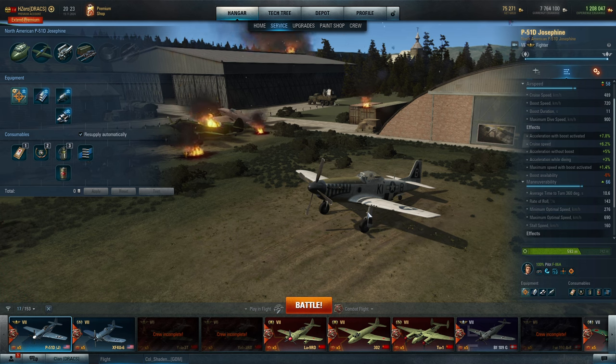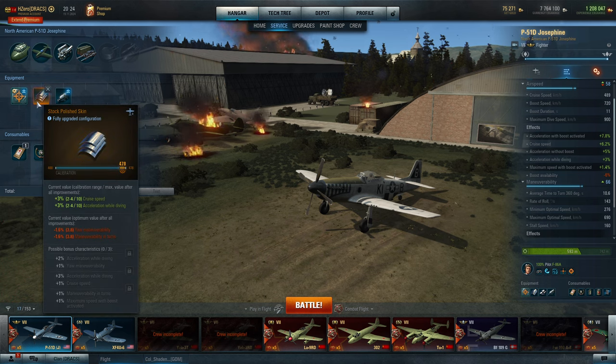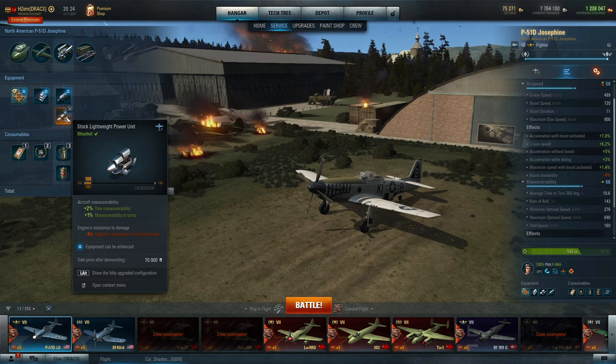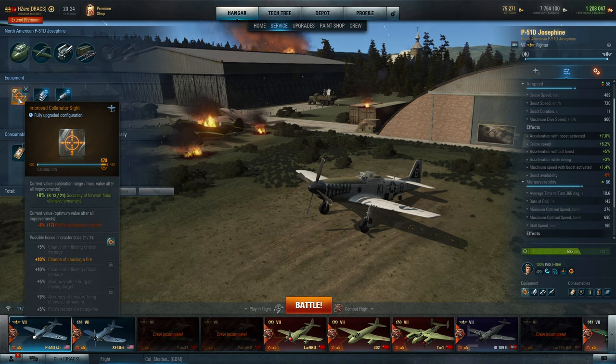You learn to figure out how to use your turn to put yourself on target. It's nice to have a little bit more agility if you don't have to sacrifice it. So I decided to keep the polished skin because I wanted the perks that come with it, and I threw on a lightweight power unit to offset the yaw losses that you get with polished skin. I figured I'd get a little better climb and better acceleration. That felt like the right thing to do. In my second battle with that setup — gun sight, polished skin, and lightweight power unit — the plane felt much better and much more natural to fly.